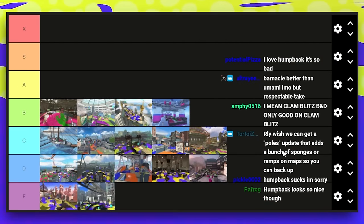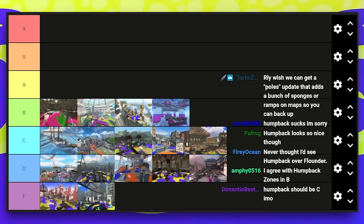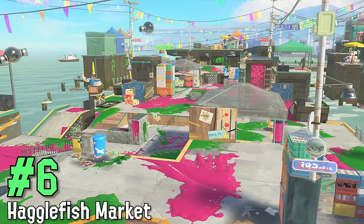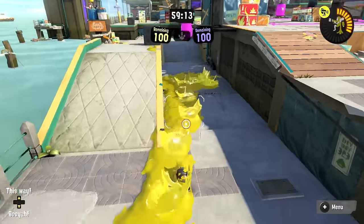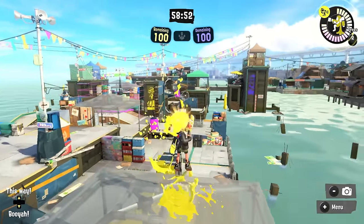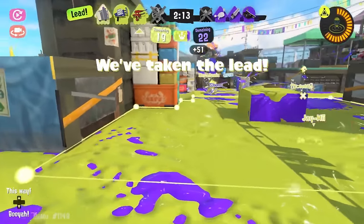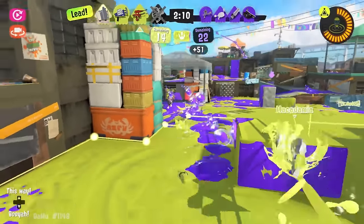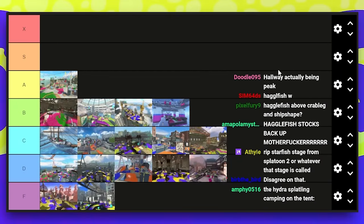Now we get to some pretty solid stages seen in tournament play quite a bit. First up is Hagglefish Market Splat Zones — the peak of the hallway design stage in this game, where there are three routes. Most of them are a bit rough, but you can still kind of use them. There are the tents, which are a kind of unique gimmick. It's not too lockout heavy. Specials feel pretty powerful here due to the high ground available, and there's a decent variety of places fights take place.